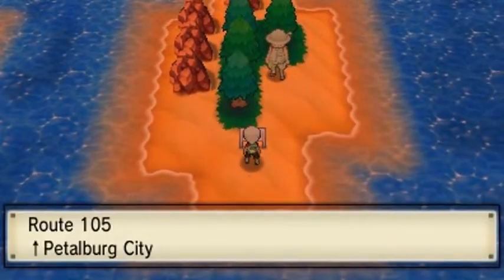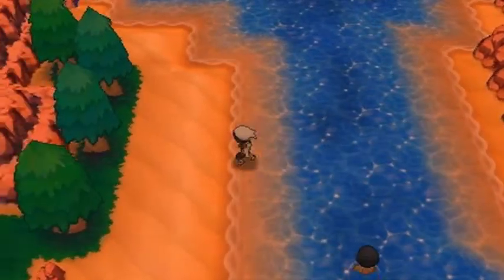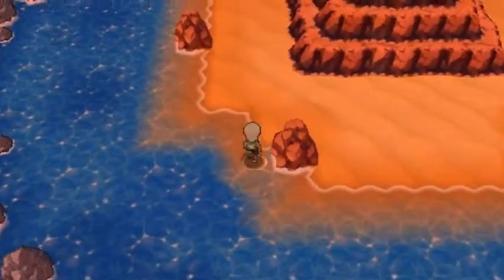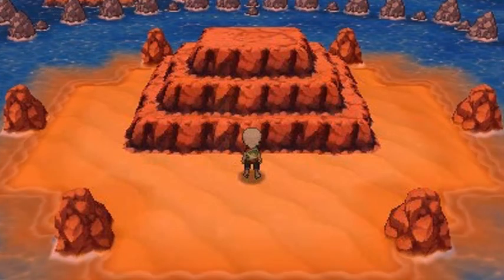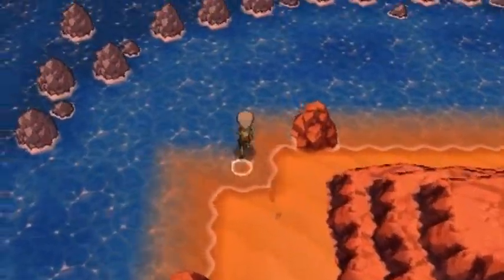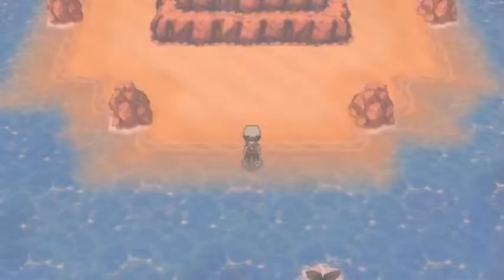Let's move on — we're on Route 105 to Petalburg City. We're just gonna glance around and see what we have, hopefully find a trainer here and there because we love battles. And as you can see, this is the mystical rock that the archaeologist was looking at — you can actually find a mystical Pokémon right around there, which we'll cover later in our adventure.